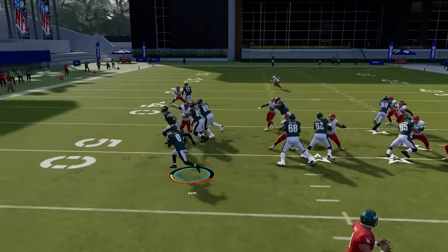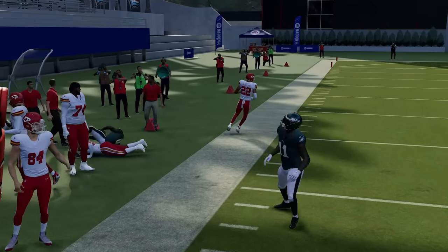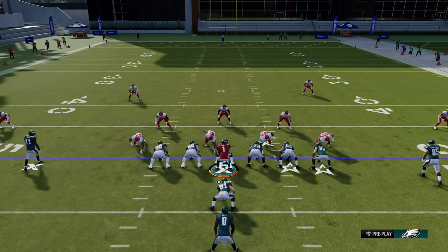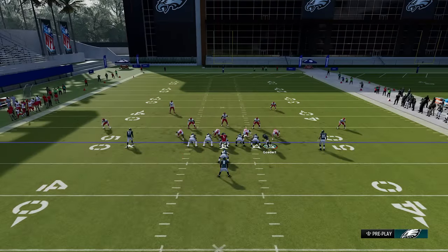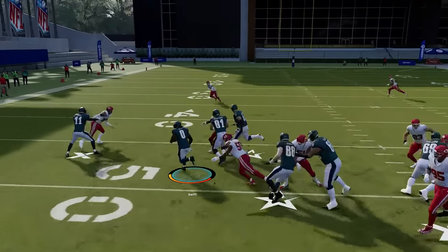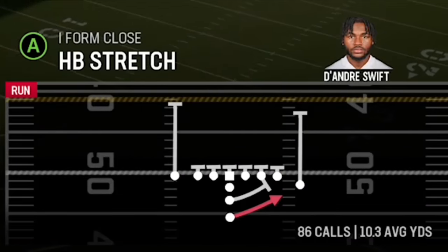I want to try to hike that immediately so he gets stuck back there and we get a very easy run lane to the outside. With the extra tight end I never have to worry about the read-and-react AI helping my opponent's run defense — that's really critical. You can also motion across the tight end and flip it — the defensive line automatically shifts, but that's not always going to happen against online opponents, and we still have a very good run lane averaging over 10 yards per carry.